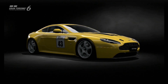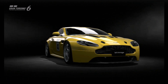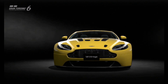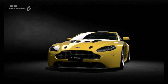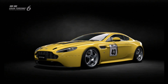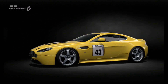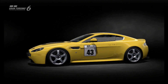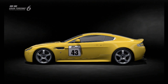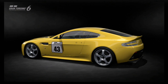We've got another Gran Turismo 6 special projects replica build today, and this time it's a replica of a racing version of the Aston Martin Vantage. We're using the V12 Vantage to build this car, but technically the real car is the V8 Vantage — this is as close as we can currently get to that car in the game. It's an N24 class race car, which is a Nürburgring Endurance race car.